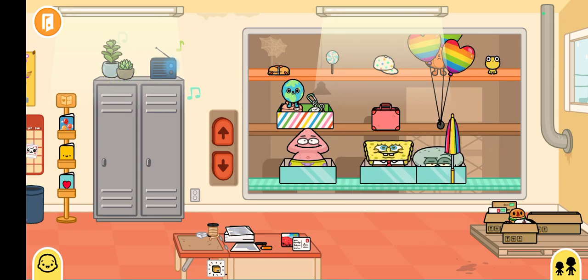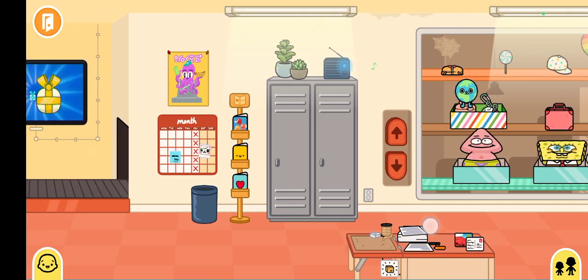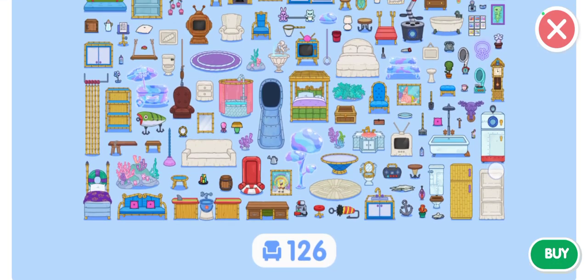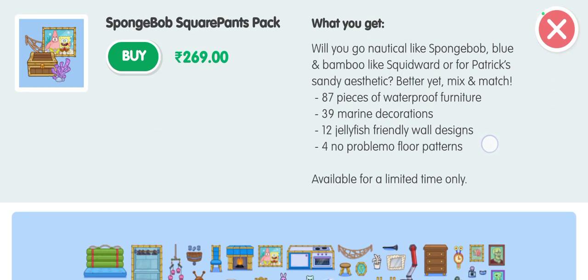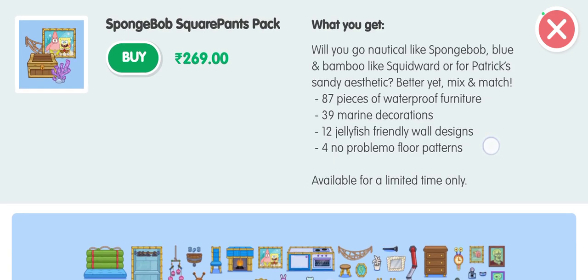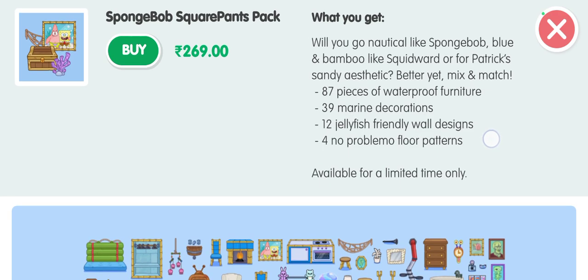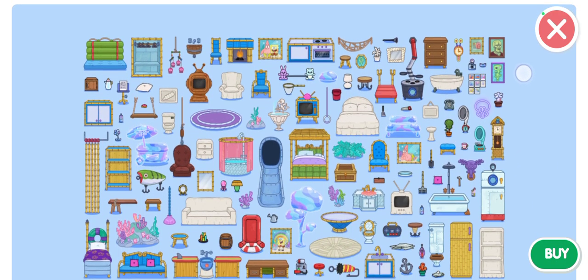Actually, let's see what new furniture came into this new update. Do I have to buy the furniture? If I have to buy the furniture I wasn't bad — because I'll be really disappointed. Okay, the SpongeBob furniture costs 269.